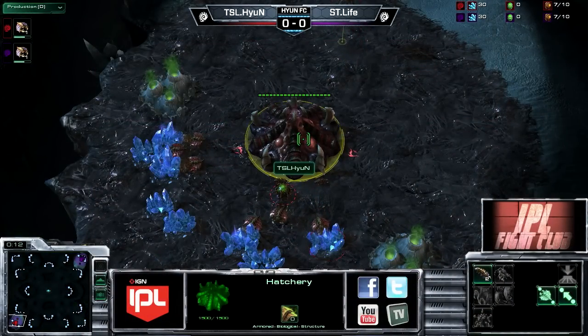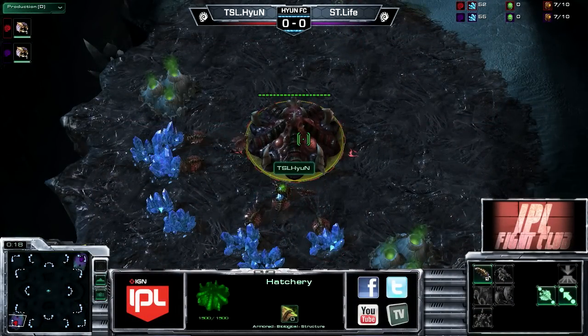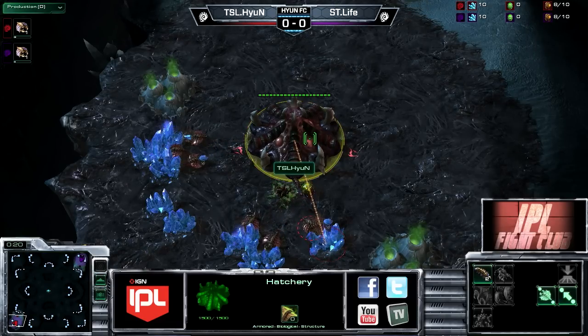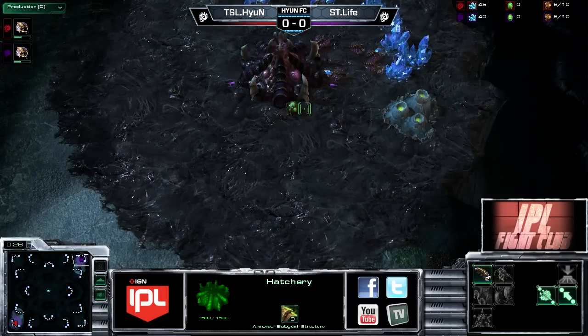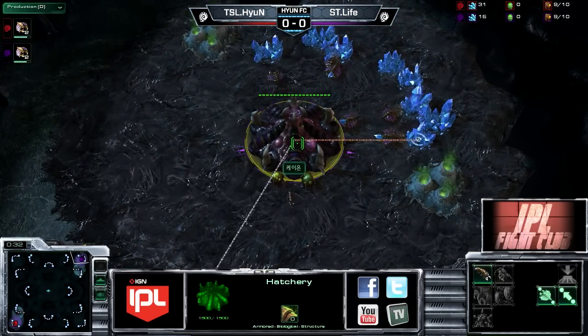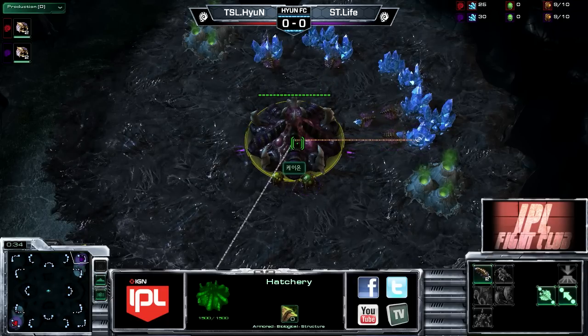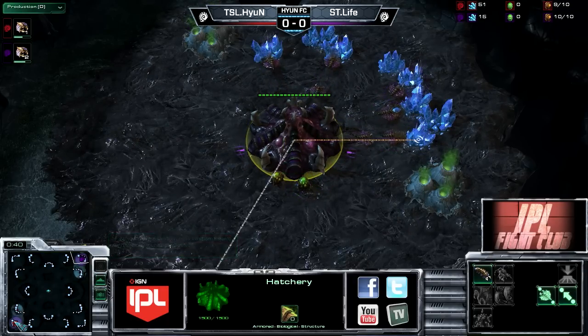Here we are in Tomb Valley. Down in the bottom left-hand corner of the map we have our red Zerg player, the reigning champion - 11-time reigning champion of Hyun Fight Club - it is TSL Hyun. And his opponent in the upper right-hand corner, our purple Zerg player from StarTale, the reigning GSL Code S champion: none other than the unconventional player StarTale Life.